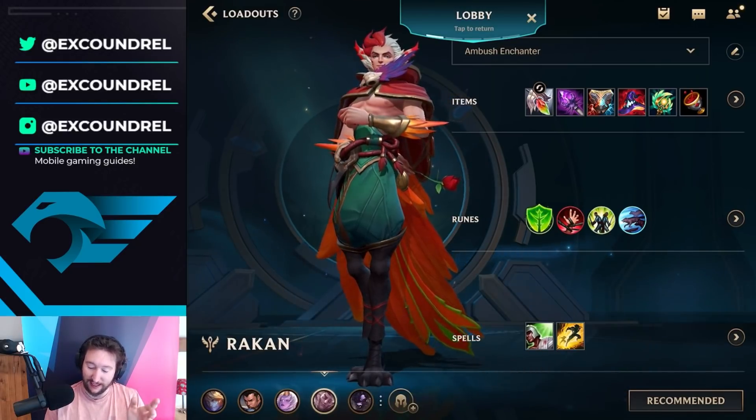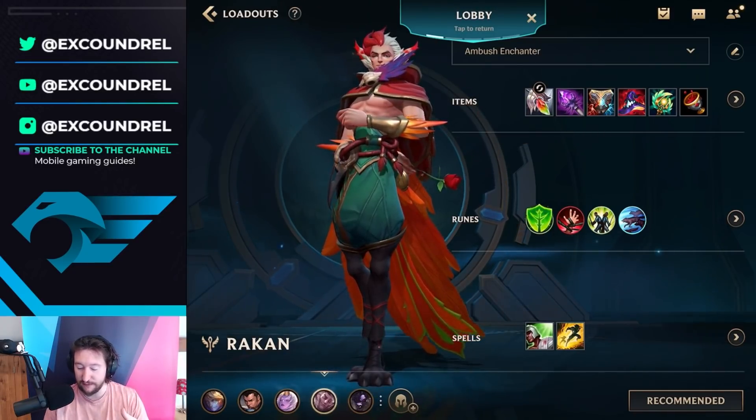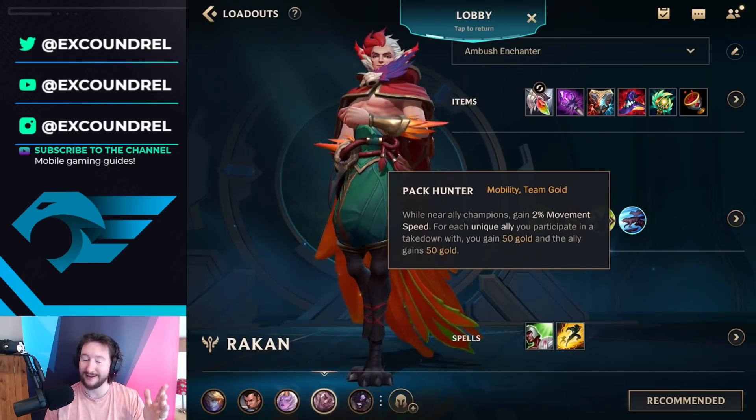Then I go into Zeke's Convergence, which is nice because it synergizes with your ultimate. After that I like to go full AP — something like Rabadons and maybe Harmonic Echoes later down the line. For runes: Font of Life, Weakness, Loyalty, and Pack Hunter.